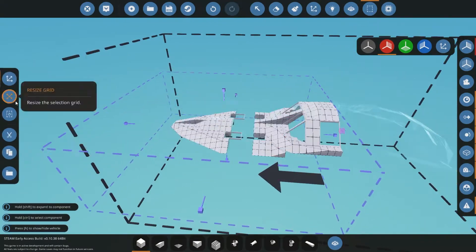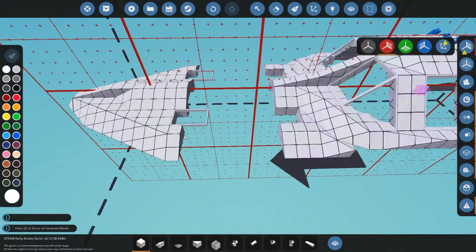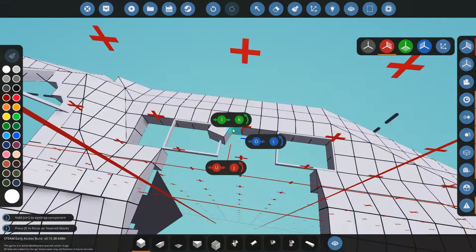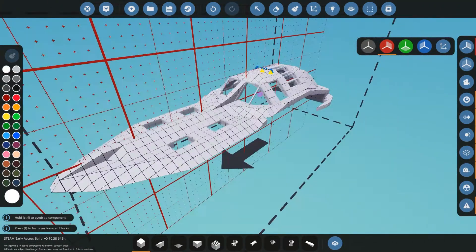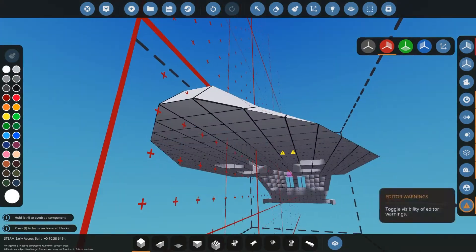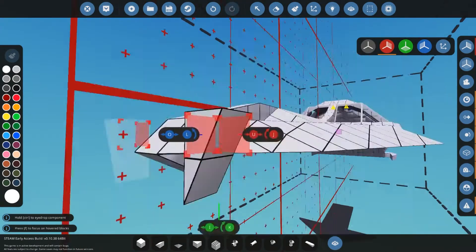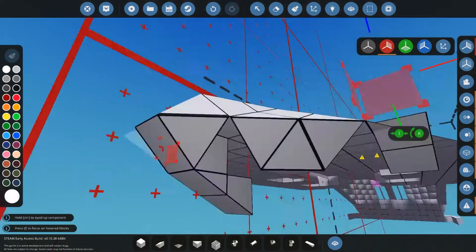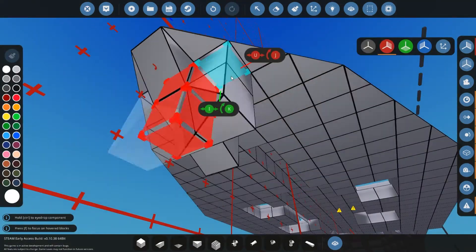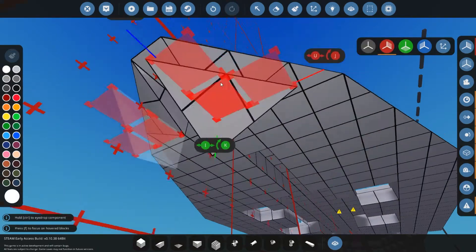I was doing a bit of reading online about speedboat lengths before I started, to figure out a good length for this. It said the longer the speedboat, the faster it is, so I took that to heart and made it as long as I possibly could — it's the same length as the space it's sitting in right now.